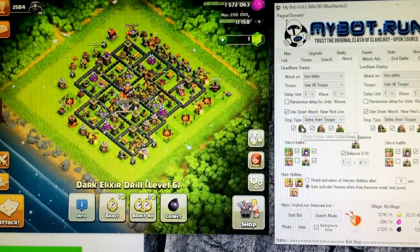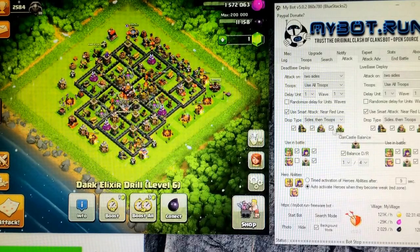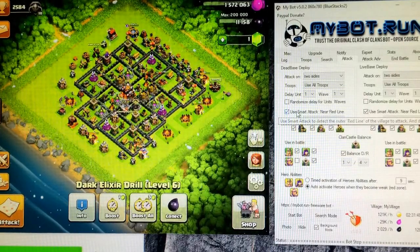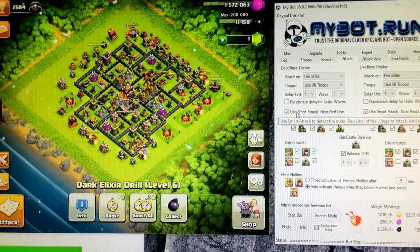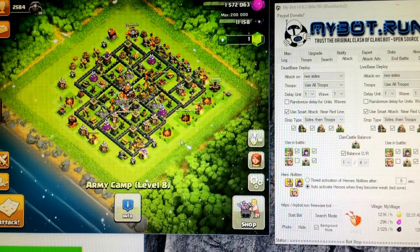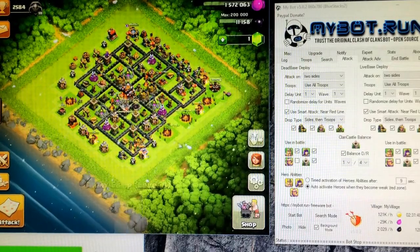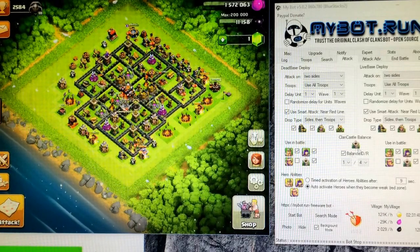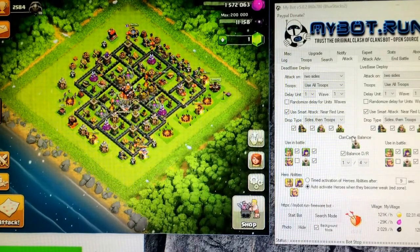This is when it will drop troops near a building. Smart attack will detect the red line — this outer line right there — that's going to be the red line using battle.